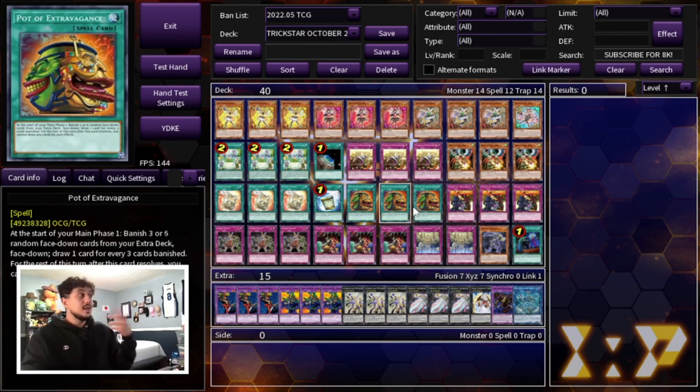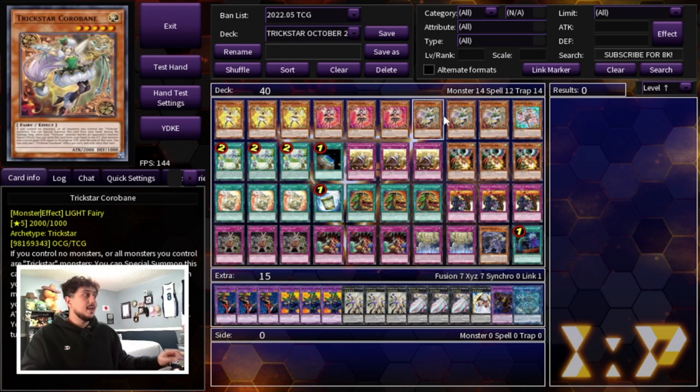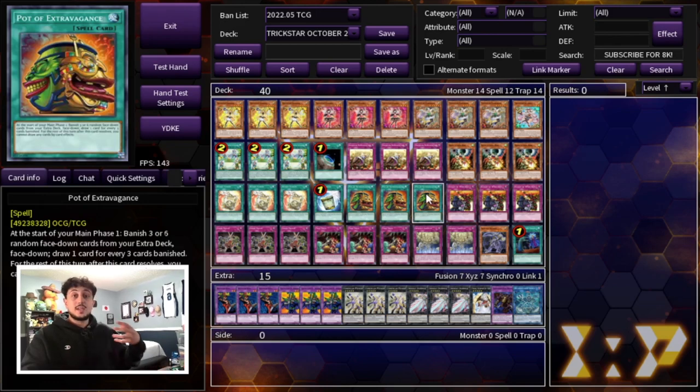We're also playing three Pot of Extravagance. It's the only real draw power in this deck. I personally like Extravagance at three because you can max out on all the cards that you need to max out on. Your extra deck doesn't need to be a toolbox in this deck because the deck itself is essentially a toolbox — it has ways to deal with a lot of things on its own. You have back row hate, burn damage, and Honest in your hand. There are so many ways to already do things in the main deck that you don't need a toolbox extra deck.